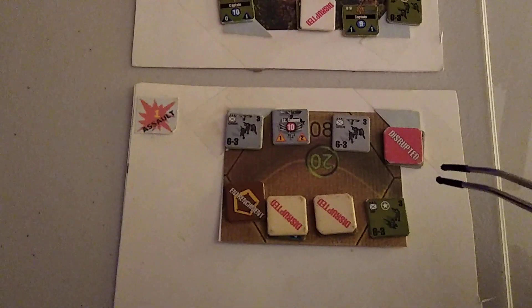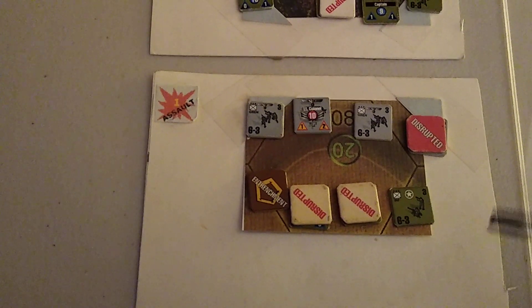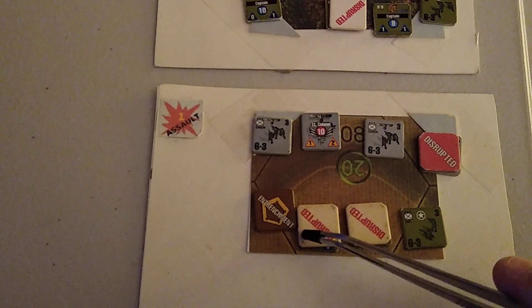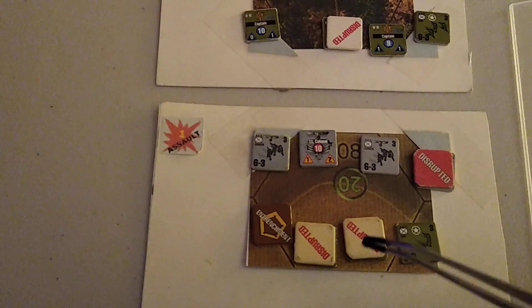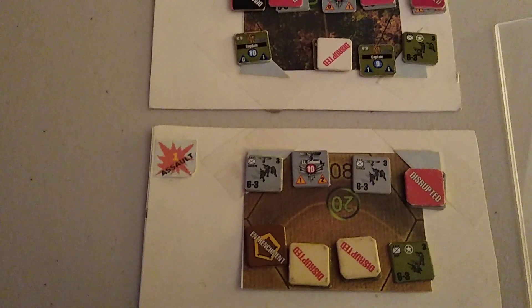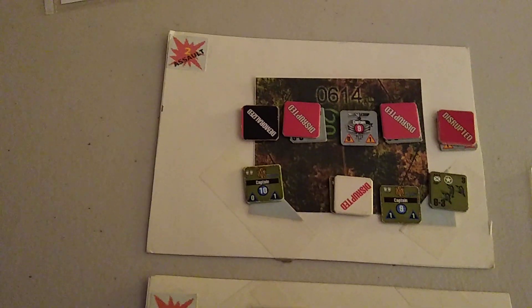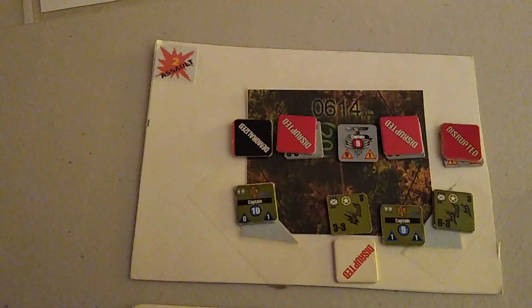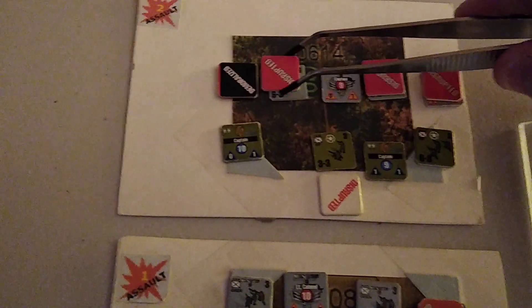Let's take a look at the assaults. The assault on the entrenchment down by the road — the colonel was able to get the units back in decent order and they were able to attack. It actually demoralized the leader right here. He recovered, disrupted these two infantry units here, and actually had a chance to knock some out, but they didn't, unfortunately.